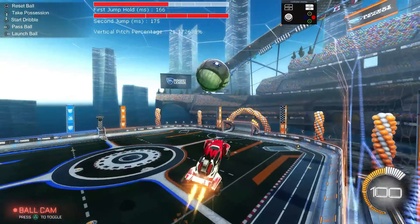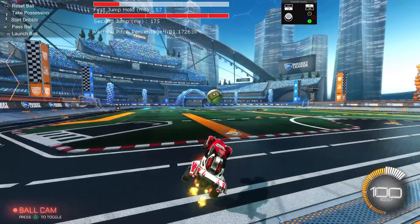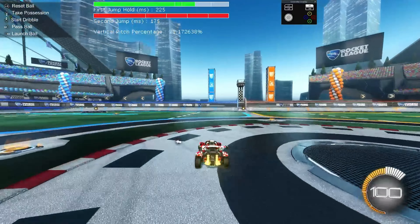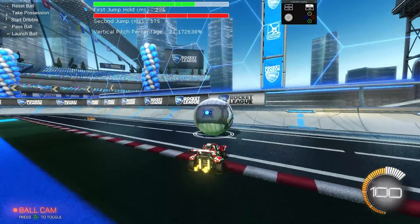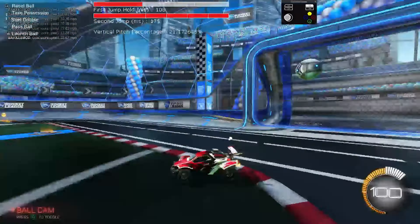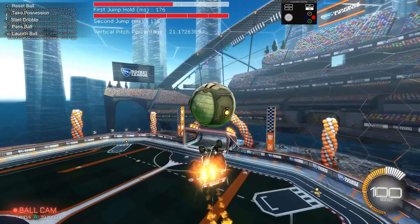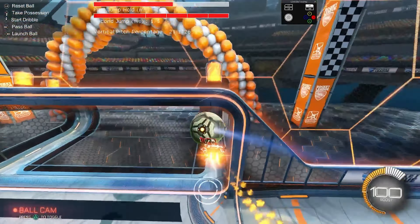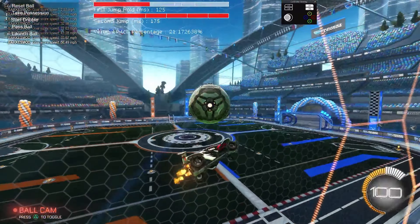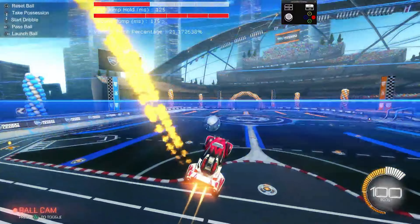There's just a bunch of ways you can achieve the goal. I know that's where I got stuck - okay, I can get the flip reset, but what do I do with it now? It really just depends on where you're at in the field and what your opposition looks like. Are they on the ground or floating in the air? Are they pre-jumping you? Are they giving you a little space? It all depends on what your opposition looks like.